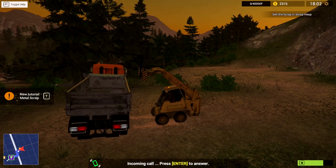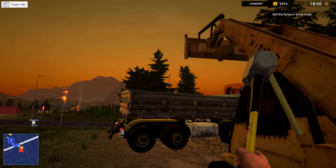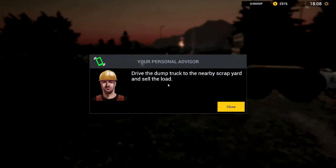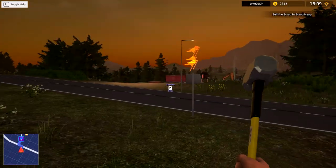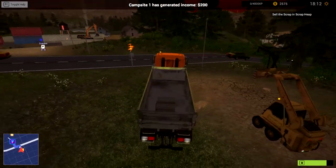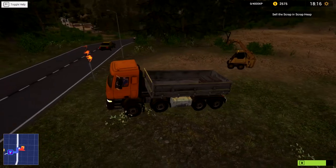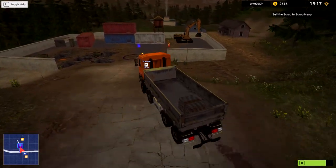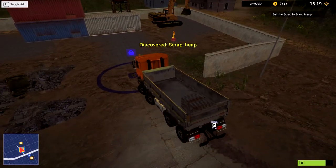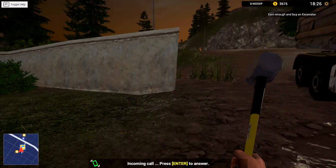Look at that, sweet — I didn't even have to press anything! Tutorial — metal scrap: you can sell found scrap metal in the scrap heap to earn more cash. Drive the dump truck to the nearby scrap yard and sell the load — just across the street, fantastic! Campsite generated 200 bucks — not too bad for all the hassle it gives me. Gun it buddy — step on the gas! There's the loader — oh man, I want that thing, we should check the price. Arrived at the scrap yard — a thousand dollars! This thing carries three. Cheap scrap metal can be sold — a thousand dollars, nothing to sniff at!